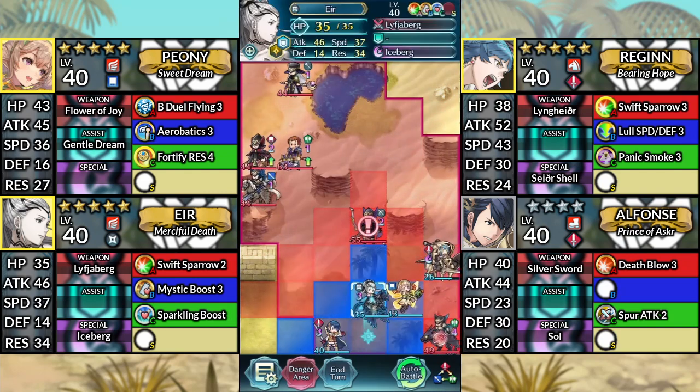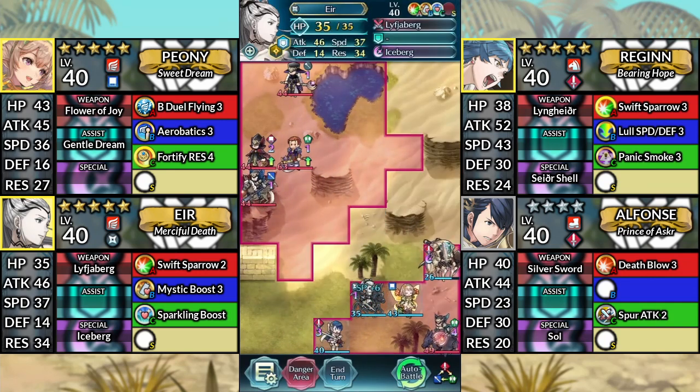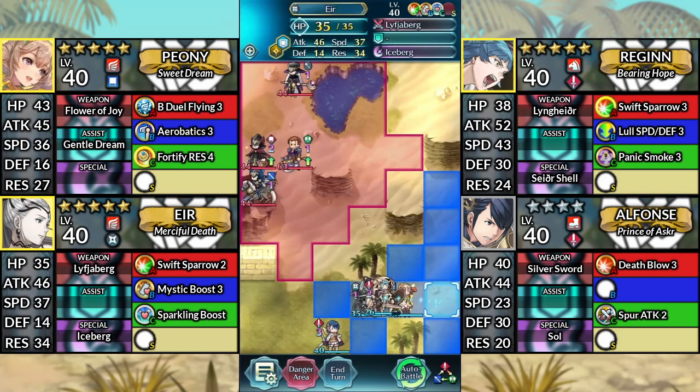For turn 2, move Eir up one space and attack the Archer. Move Reginn down and attack the Axe Dragon. Then canto to the left.